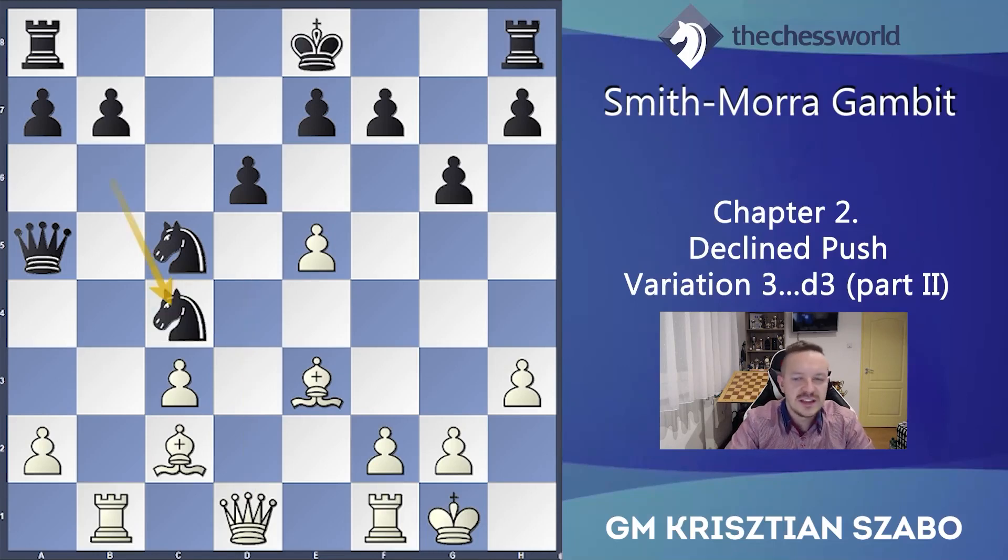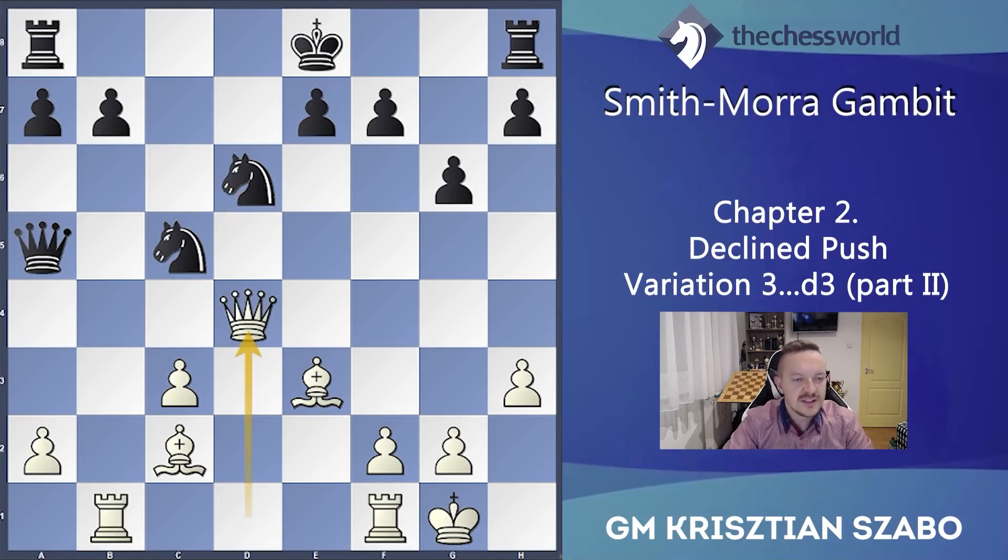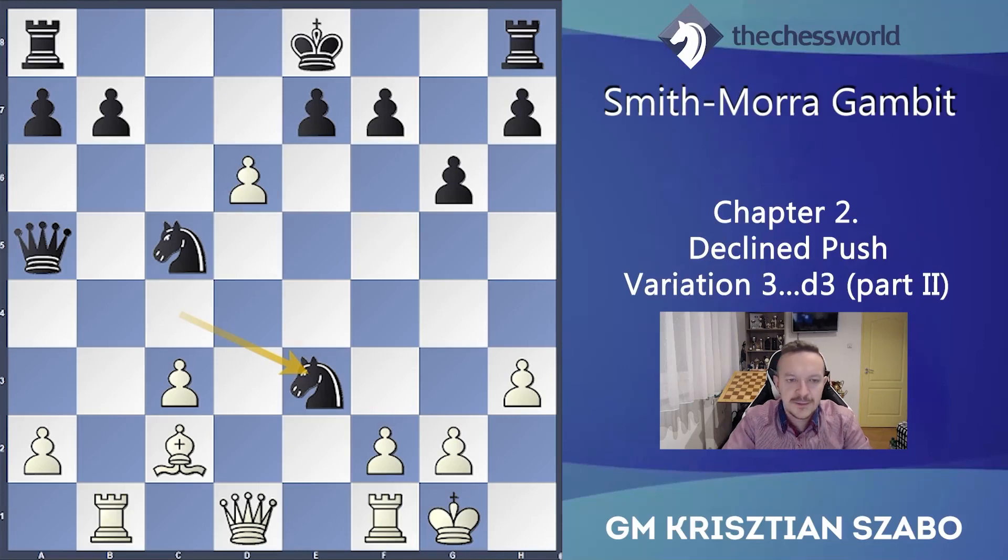How about Nxc4 instead? He takes d6, we take the pawn, and Nxe3 — because if Nxd6 now, this motif you already saw in a different position: Qd4, double attack on the h8 rook and c5 knight, so suddenly it's very bad for him. Nxe3, fxe3 — okay, it's a very ugly pawn structure for white.